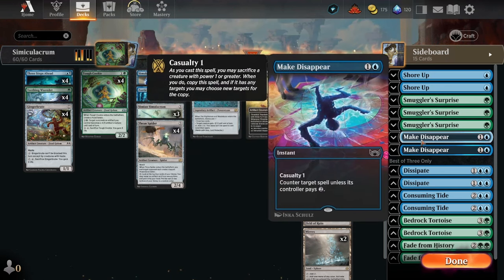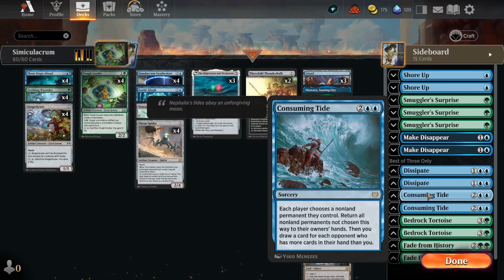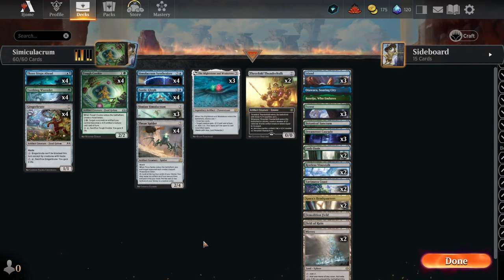Make Disappear just counters stuff, same with Dissipate. Consuming Tide just returns permanents. Bedrock Tortoise — as long as it's our turn, creatures we control have hexproof, so it does kind of mess with our opponent's strategies. And of course Fate from History — this is a risky one, but if they're running enchantments like a Selesnya build, which is getting more common, we want to be able to take care of that. So this is our Simic Cookies deck.